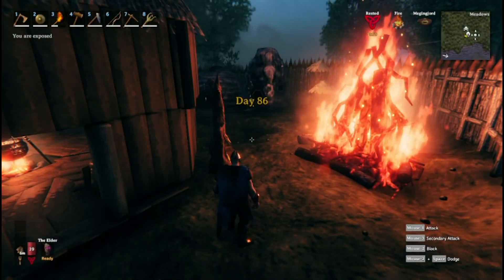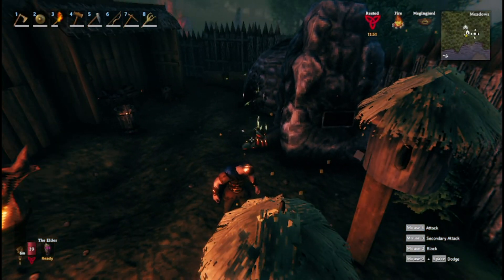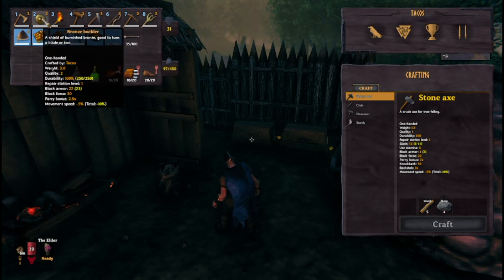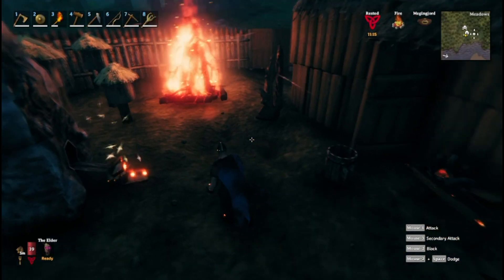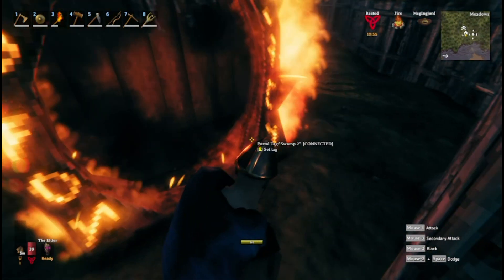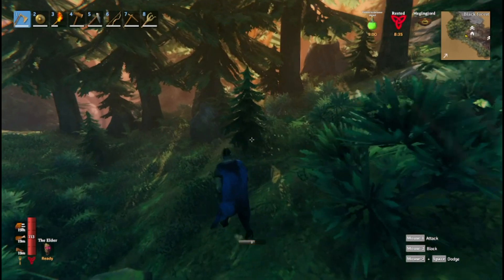Hello everybody and welcome to episode 32 of my Valheim let's play series. Today we're gonna go explore that swamp dungeon I found in the last episode. I did some preparing on my stream and decided to get some more upgrades for my bronze armor and bronze weaponry — I upgraded the bronze buckler. I have medium healing mead, poison resistance mead, and all the food I can eat, so let us head to the swamp dungeon.